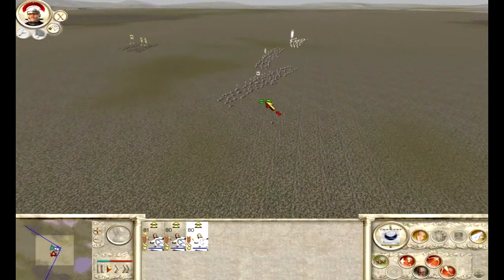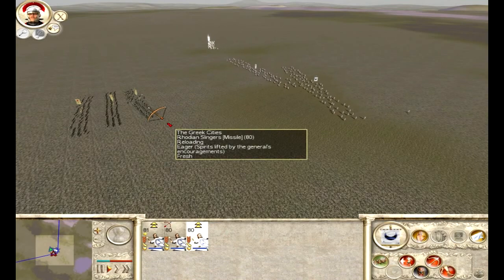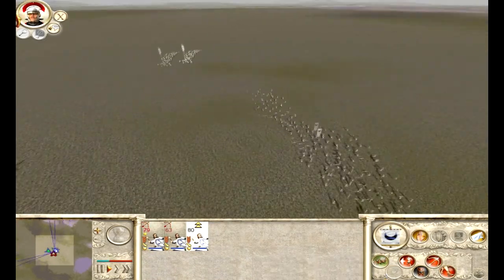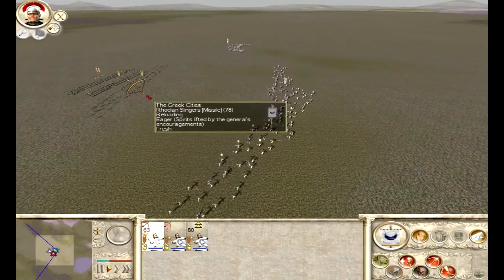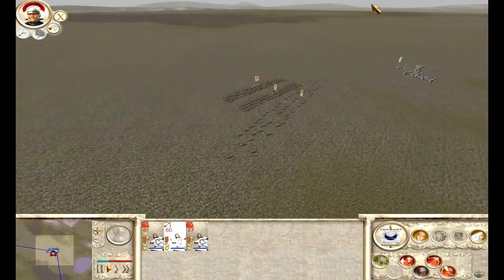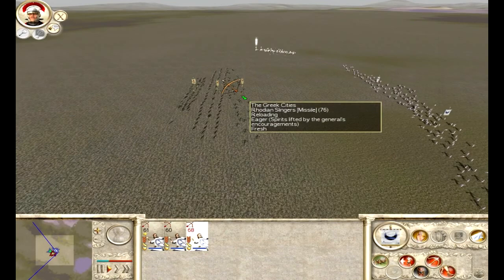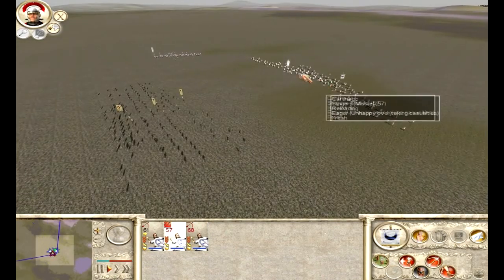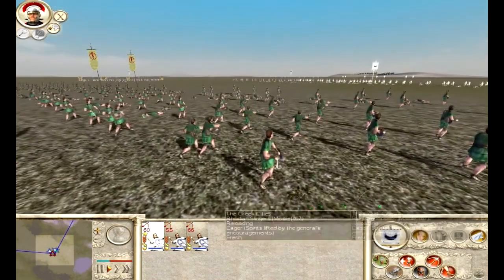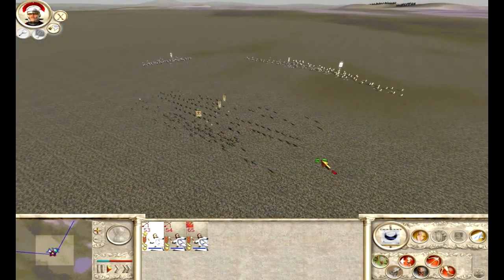Exactly like archers, slingers have an elite class — these are called Balearic slingers or Rhodian slingers of the Greek army. Essentially, they're slingers that have greater range and better stats. Like auxiliary archers, you're paying for the range with these elite slingers, and unless you can exploit this range advantage, they're not worth the money. Because one versus one, standard slingers beat the elite slingers for less denarii. You really want to be exploiting the range with elite slingers, or having another purpose such as taking out horse archers.